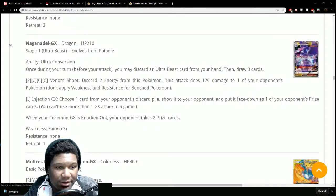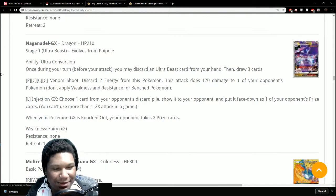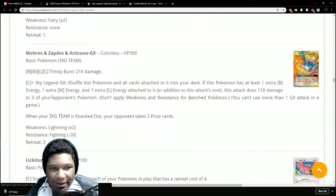We've got another Naganadel GX, but this one is Dragon type. Ability: once during your turn before attacking, discard an Ultra Beast from your hand then draw three cards — similar to Zoroark's ability but specifically for Ultra Beasts. Venom Shoot: discard two energy from this Pokemon to do 170 damage to one of your opponent's Pokemon — don't apply weakness and resistance for Bench Pokemon. Injection GX: choose one card from your opponent's discard pile and put it face down as one of their prize cards — very disruptive.